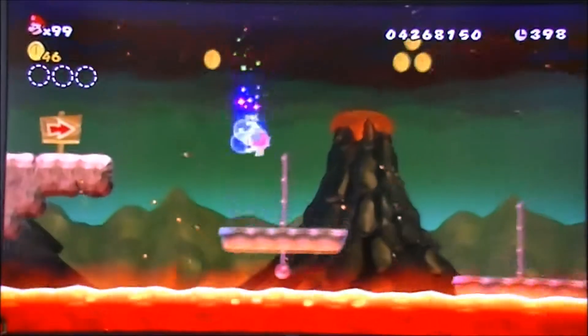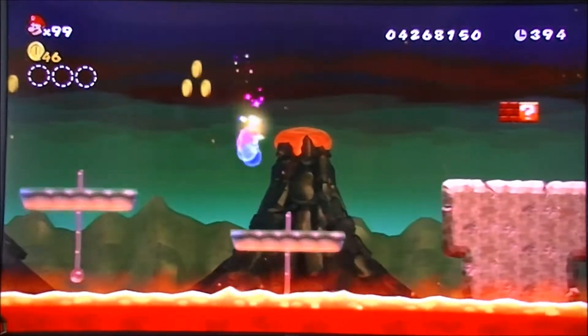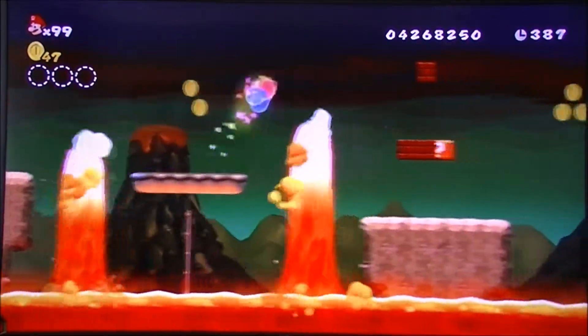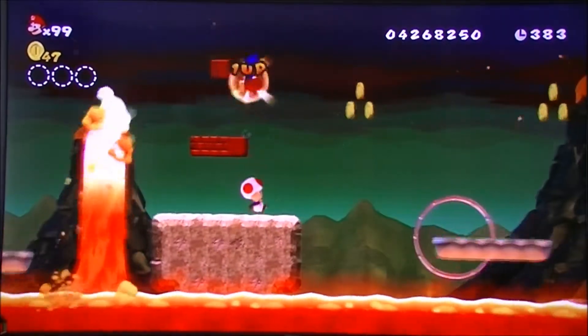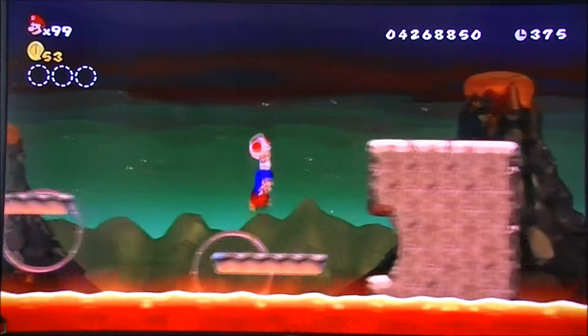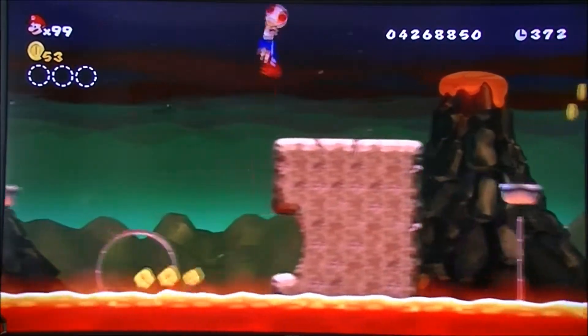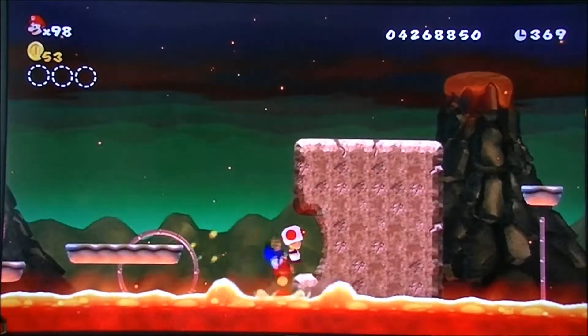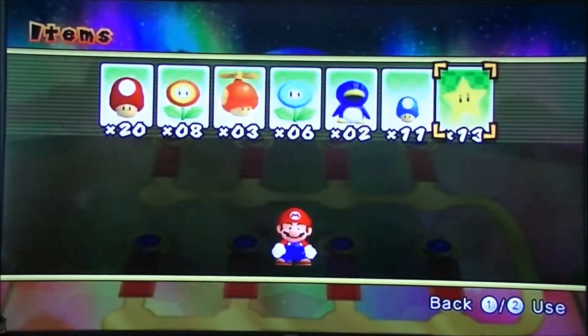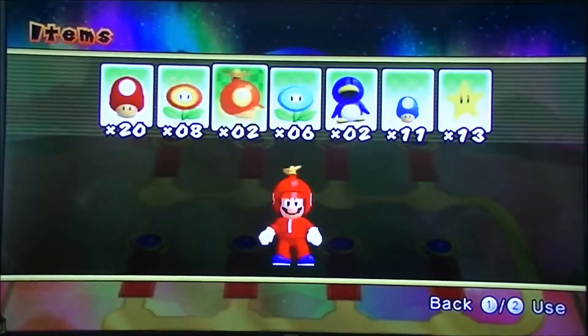Let's head to 9-6. It is a lava level. Oh hey Toad — let's try to carry him to the goal. This is what the toad escort missions are like. Thanks a lot, Toad. That escort mission is gone.